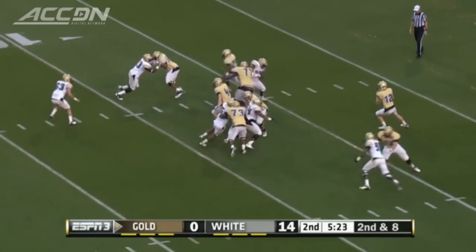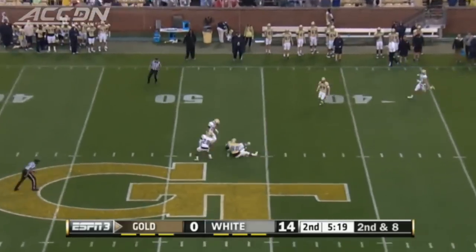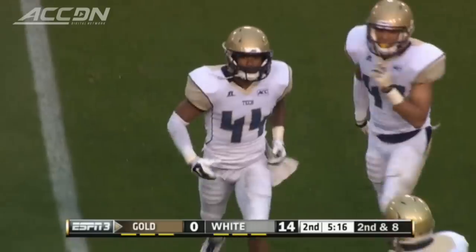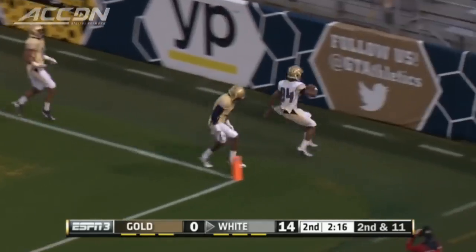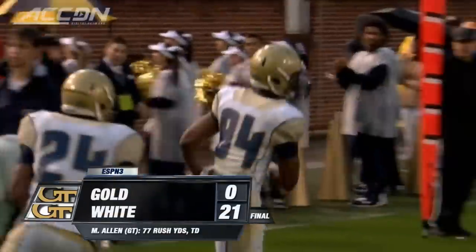Later in the half, Chase Martinson airs it out long but it's picked off by Sean Kagawa, setting the white team up in gold territory. Byerly and company take advantage — Byerly finds Michael Summers on the go route. White dominant in the spring game, winning it 21-0.